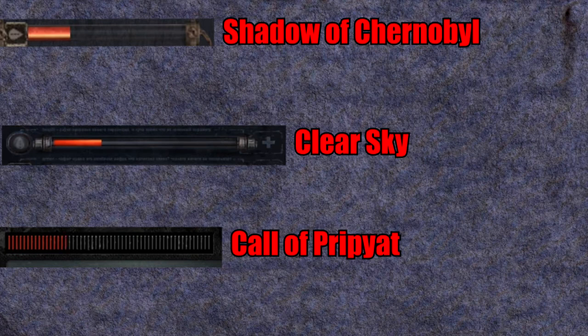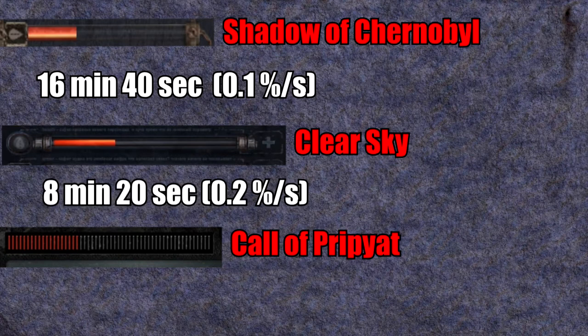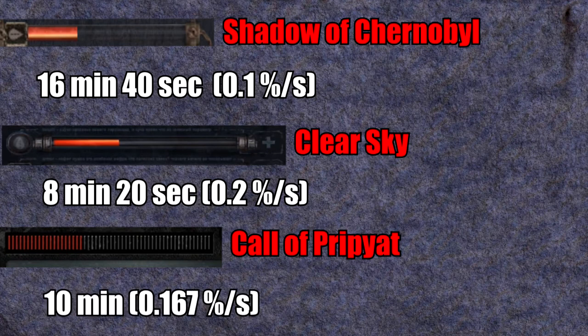We measured and calculated some figures, but please keep in mind these are approximated values. First, let's look at base health regen. Surprisingly, this core game mechanic is different in all three games. In Shadow of Chernobyl it takes 16 minutes and 40 seconds to fully regen your health, at about 0.1 percent per second. In Clear Sky, regen was doubled, taking 8 minutes and 20 seconds to fully recover at 0.2 percent per second.